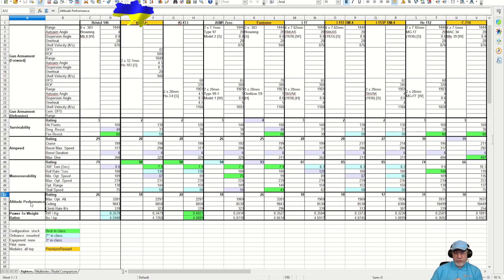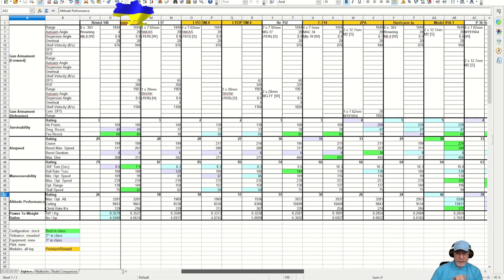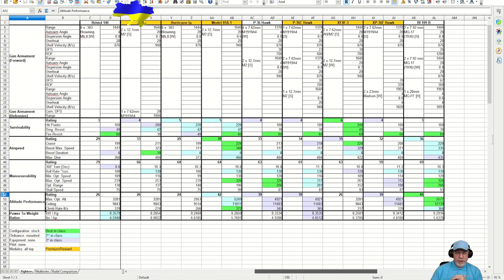The altitude performance rating is 26, and this again is low enough to make me feel it should be a turn fighter. Scrolling along, we can see that some of the altitude performance figures — for instance the Model 81A and the BF-109B at the end — are considerably higher.